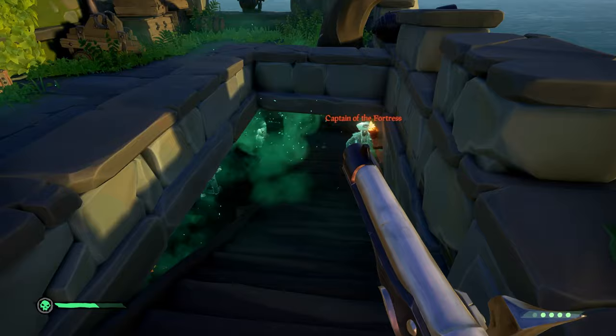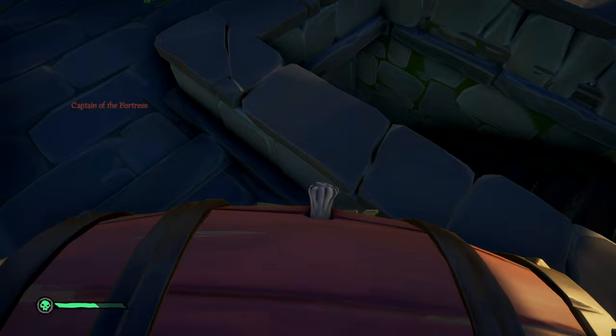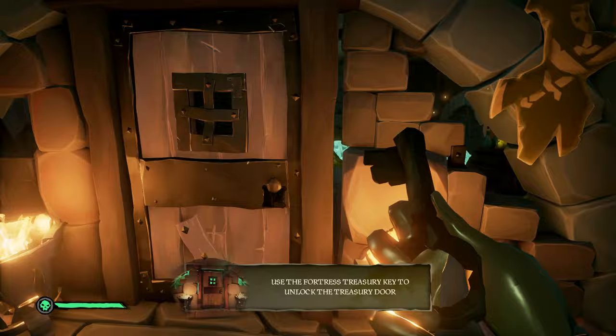Keep defeating round after round until the boss spawns. You'll know who spawns because he's the phantom with the hat on and the name above his head. The fastest way to eliminate him is by grabbing one of the many kegs located around the fort, as these should one-hit him — just be careful not to get too close. Once the boss has been taken down, grab the key and go to the lowest level of the fort to the locked door.